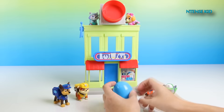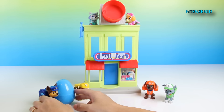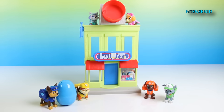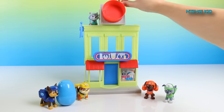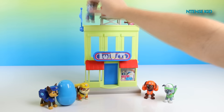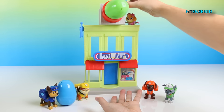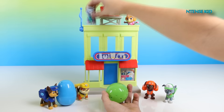Whoa! Here you go. It's a blue egg — that's for you, Chase. All right! Who wants an egg too? I do! I do! Okay, Rocky. Here's a green one for you. Oh, thanks Everest. Whoa! Nice catch.